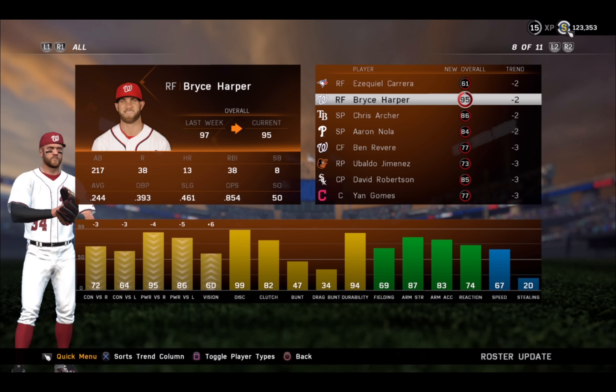Bryce Harper — this is another big one, a big name dropping. Minus two to a 95. Remember, guys, he started off as a 99. Now contact ratings are dropping into the 70s and 60s. Ouch. But his vision does go up, so you still have a very good power hitter here.